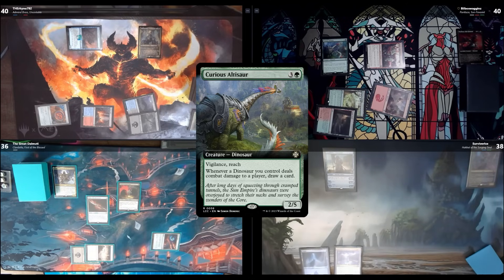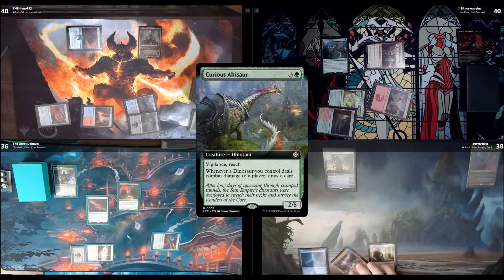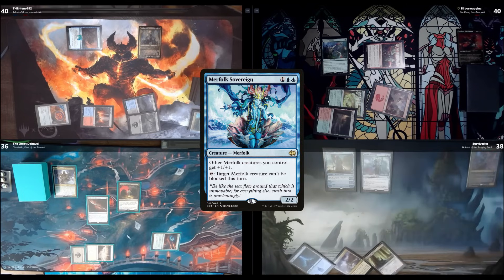I untap and draw, play down an Alchemist's Refuge, then tap for blue, blue, and colorless to put out a Merfolk Sovereign. Other Merfolk creatures you control get +1/+1, and target Merfolk creature can't be blocked this turn. I'll pass.